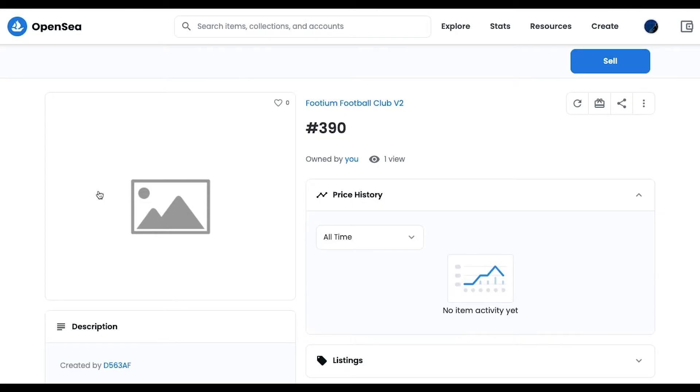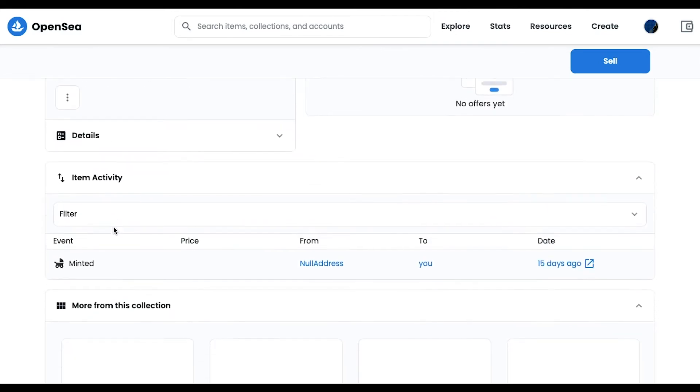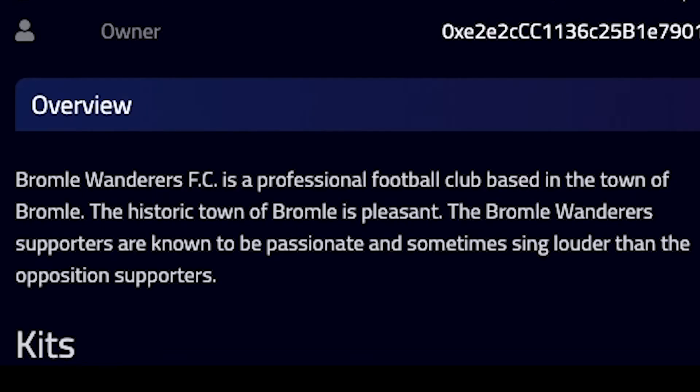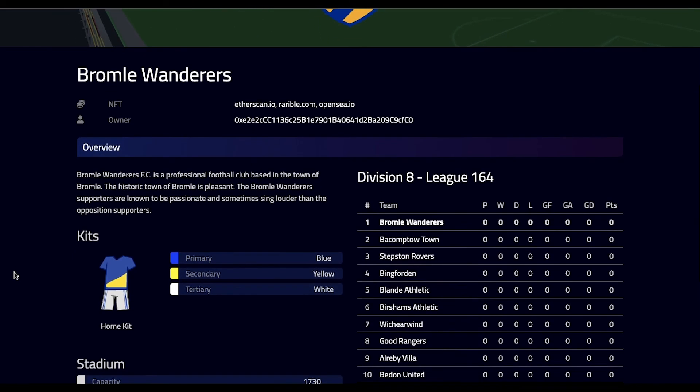Now let's have a look at what club I've minted. I've connected my wallet and I know I've got club ID 390, so let's check out what we are dealing with. The club will be known as Bromley Wanderers FC. The badge isn't too shabby at all — nice shielding castle there. The color scheme is pretty close to Bristol Rovers, the team I support, so I'll take that. We are apparently a professional football club based in the town of Bromley. The historic town of Bromley is pleasant — well, isn't that lovely.